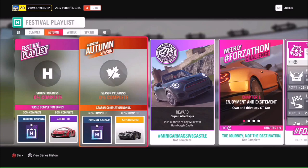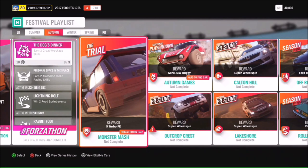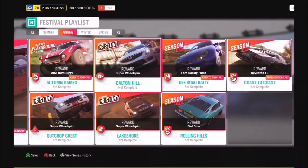We're also going to be sprinkling in a few more Horizon Backstage passes. We're up to about 22 or 23 cars in Horizon Backstage with more being added every week, giving you more opportunities to get the cars you want. At 80% in Autumn we have the Ford GT40. The photo challenge for Autumn is to take a photo of any Mini with Bamburgh Castle — hashtag Mini Car Massive Castle. If you complete the Trial Monster Mash you can get a Renault 5 Turbo Forza Edition, and completing the Autumn seasonal Playground Games gets you the Mini John Cooper Works Buggy.